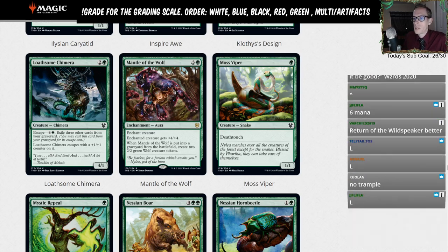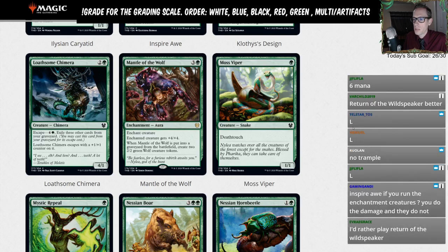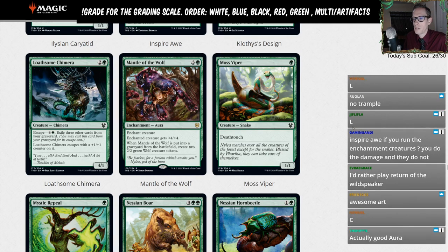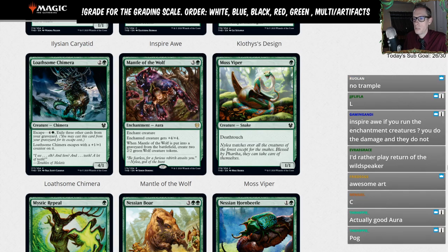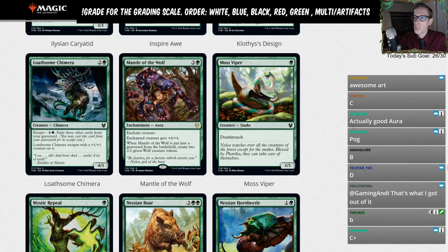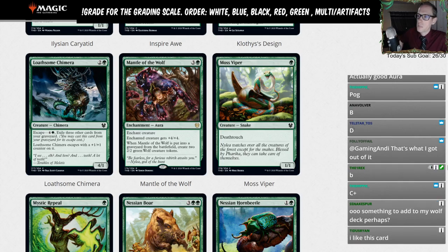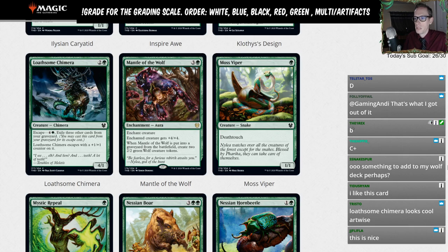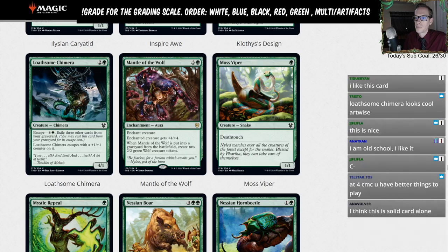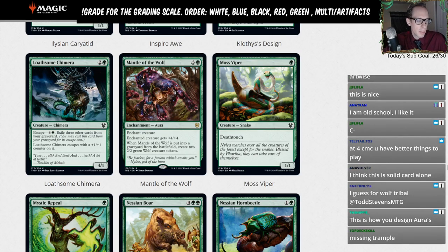Mantle of the Wolf — rare, three and a G enchantment aura. Enchanted creature gets plus four plus four, and when Mantle of the Wolf is put into a graveyard from the battlefield, create two 2/2 green wolf creature tokens. If you're playing an aura-matters deck with Heliod's Pilgrim, this is a very good aura — plus four plus four is a lot, and then you get two wolves. You can do some stuff with this. I'll give it a D.